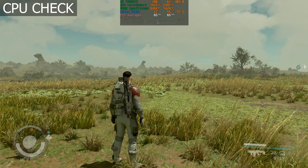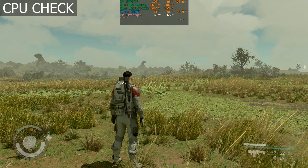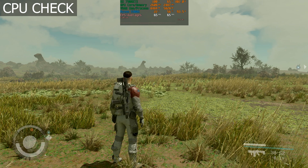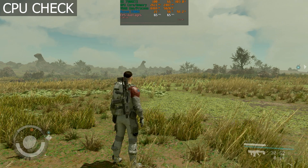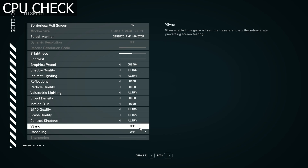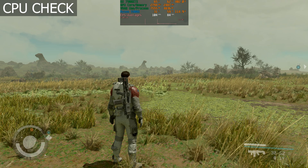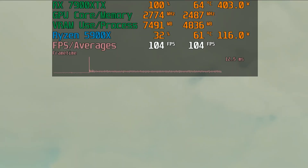We can see that GPU utilization is at 100%, pulling 400 watts, which is what the 7900 XTX pulls when it's flat out, and we're getting around 65 fps at 4K native. To demonstrate there are no CPU limitations, we'll take an extra step for transparency: turn on FSR and set the resolution scale to 50% — essentially running the game at 1080p. We went from 65 fps to 105 fps, and we're still GPU bound at 100% pulling 400 watts.